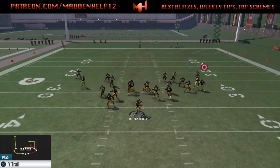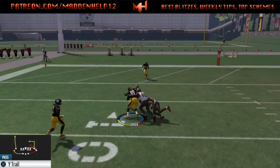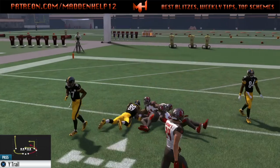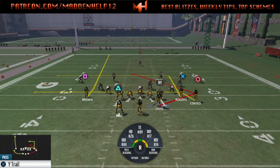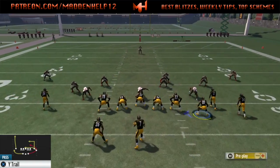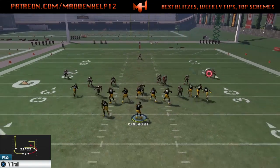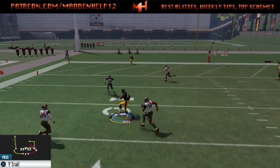That's just another element to the passing game on the Gunsplay Close FB Trail that we can run. The Gunsplay Close is one of the most consistent and best offenses in the game. Definitely mix this in, especially if they're jumping the drag and the slant route — you can definitely hit them with this because they're not going to be able to cover all three of those routes.